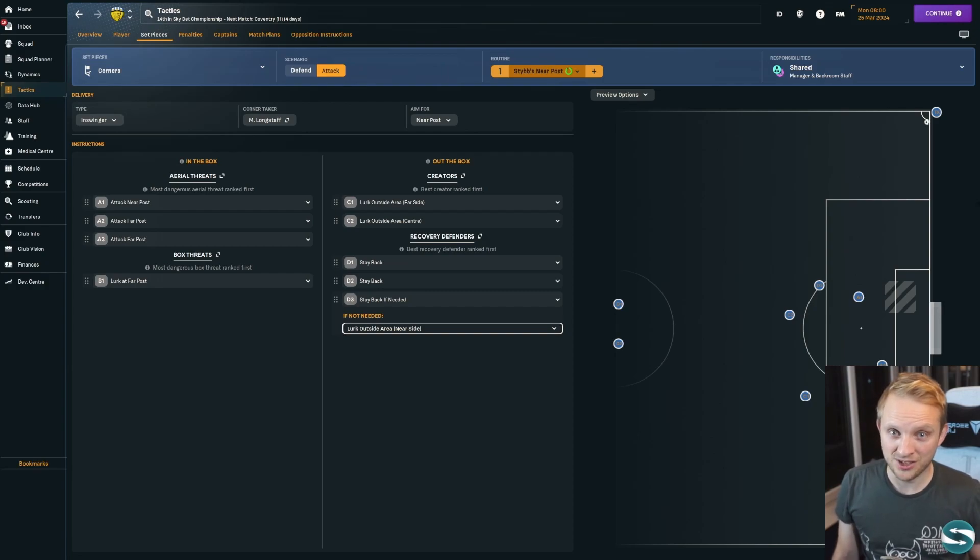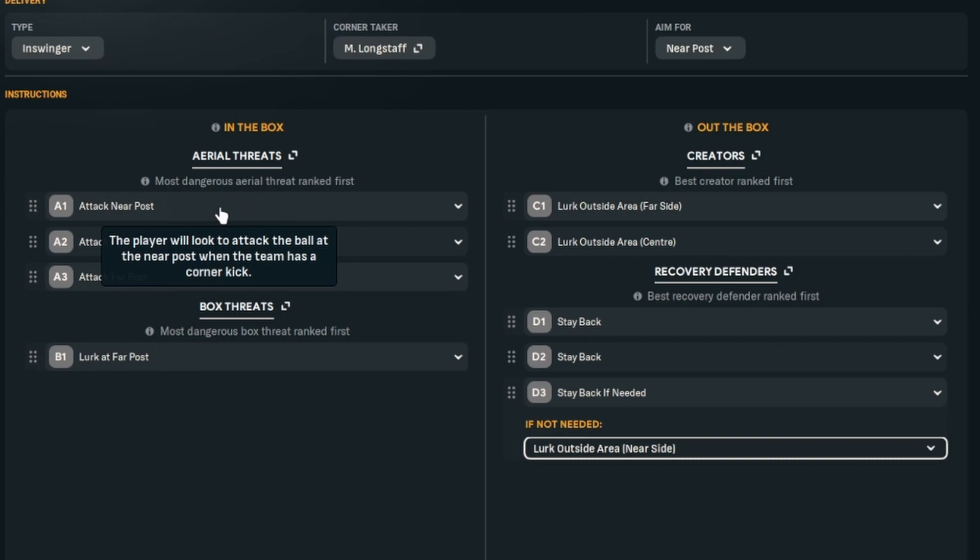This is what the tactic looks like. Our best aerial threat is going to attack the near post, and that's where the ball is going — it's going to be an in-swinger aiming for the near post. The rest of the team are just there to drag players away and give us a one-on-one or a two-on-one at that front post, where our big lad is going to do the damage.